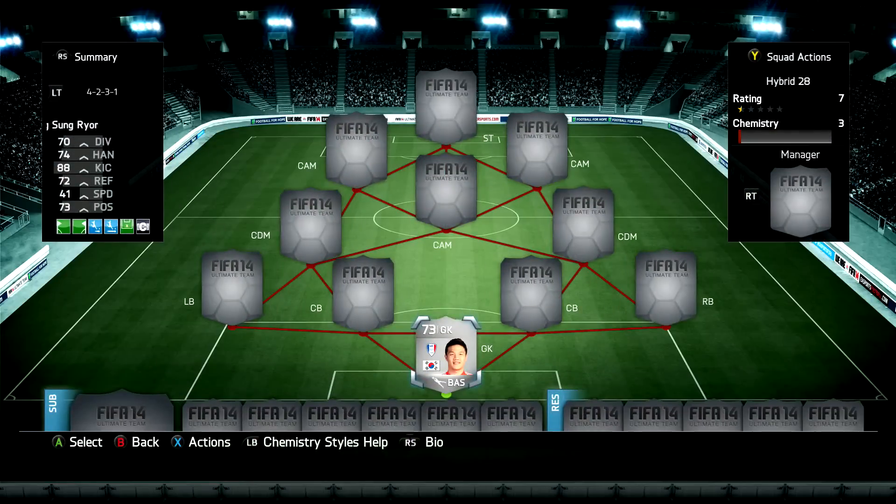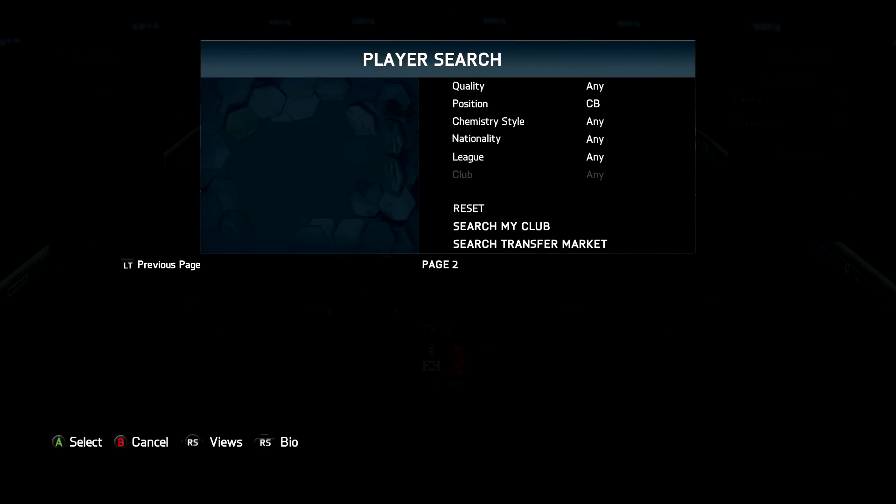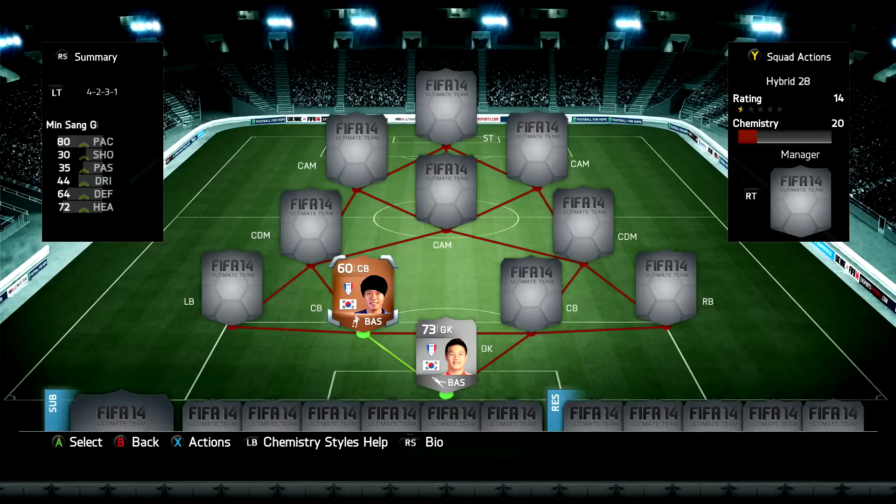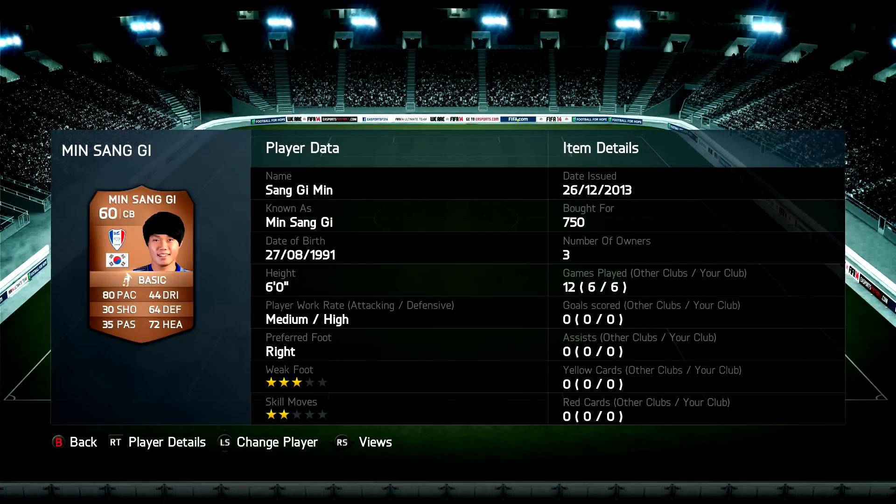Moving into the first centre back position on the left side, we have a strong link with Sang Ji Min, a bronze centre back costing 750 coins. He has 80 pace, 64 defending and 72 heading. Not as bad as he looks to be honest — he feels a lot better than a bronze, probably more like a silver player.